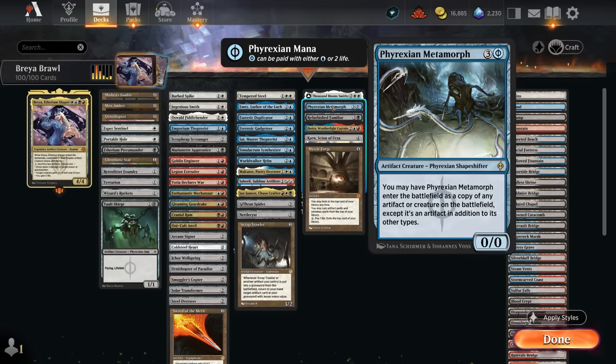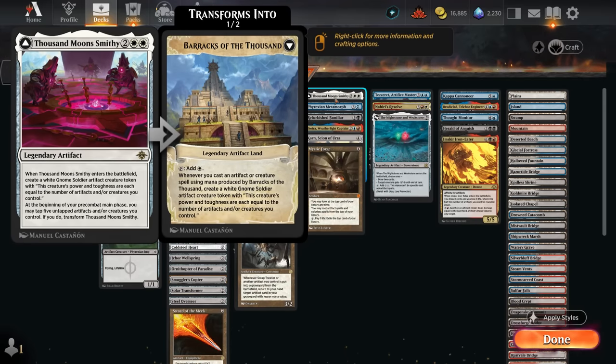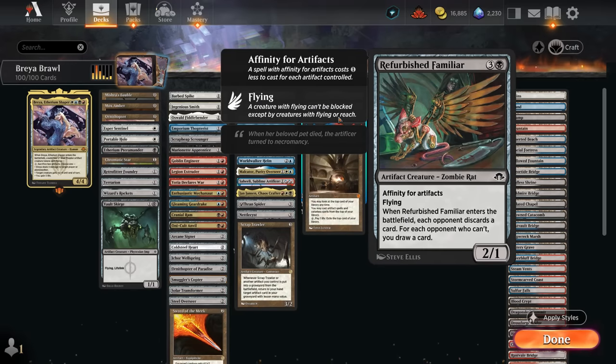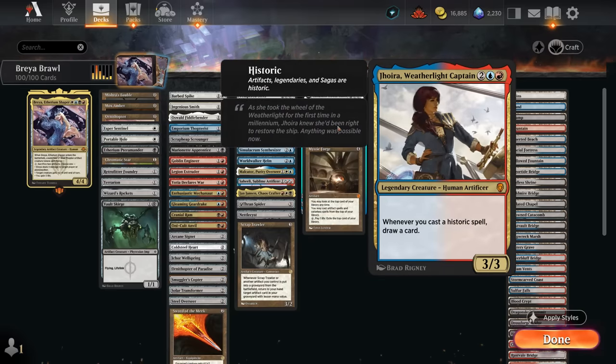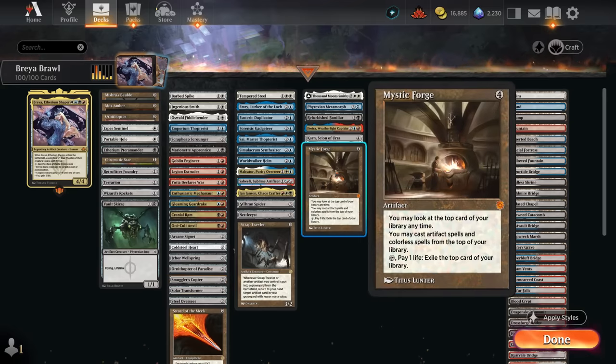At four mana, Metamorph can still be cast for three mana thanks to the Phyrexian mana cost, copying a creature or artifact already on the battlefield. Thousand Moons Smithy can easily transform into the Barracks and start making Giant Soldier tokens. The Familiar can also play on the cheap thanks to Affinity for artifacts, making the opponent discard when it enters. Jhoira can draw whenever we cast a Historic spell — that includes all our artifacts, plus Sagas and Planeswalkers. Karn is another way of making giant Construct tokens, and Mystic Forge lets us play artifacts and colorless spells off the top of our deck.